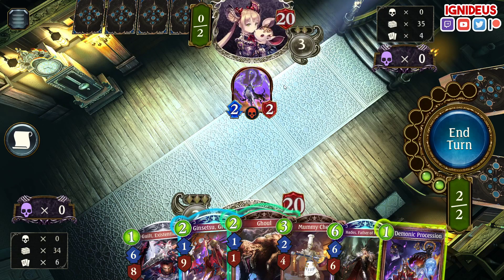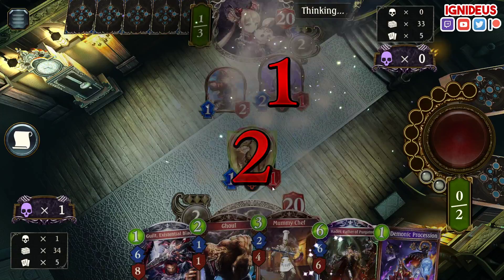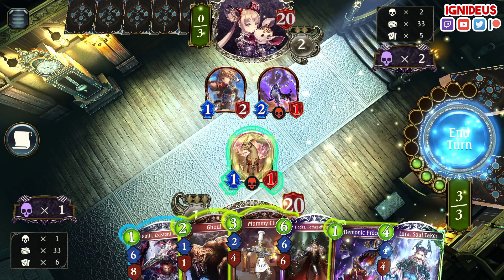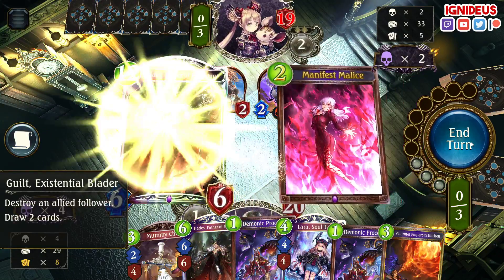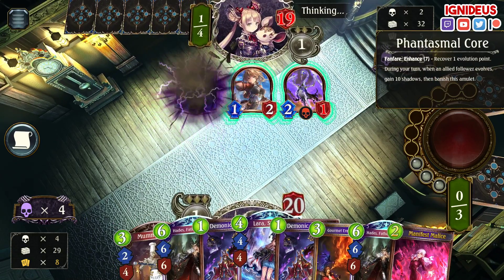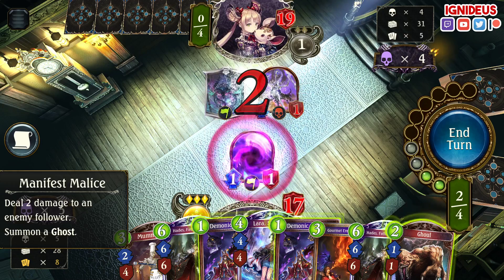Procession is a good card. I think I'm just going to Ginsetsu though, get this thing out there, take less damage this turn, then I can ghoul it. That's exactly what I want to do. Just draw a million cards, please. Next turn I have Gourmet to clear up anything, I can also Manifest Malice. Are they also playing PTP? It kind of looks like it. But that was a pretty low-tempo turn from them, so I can just take this out, no problem, and draw hella cards.